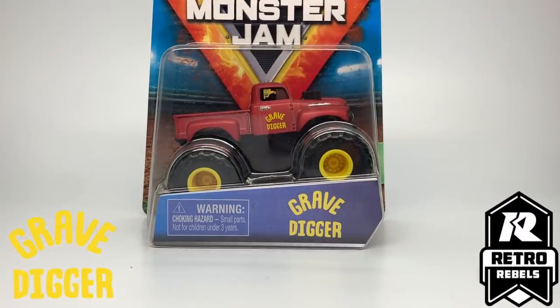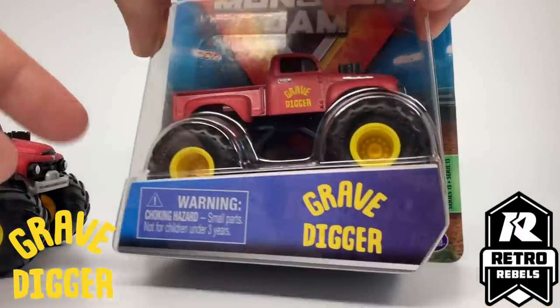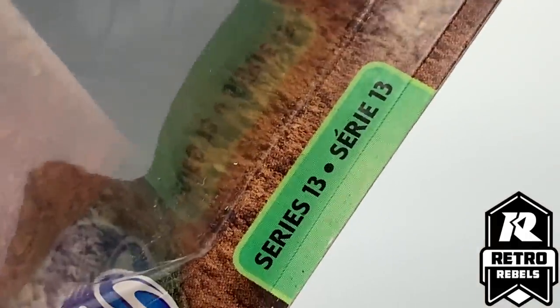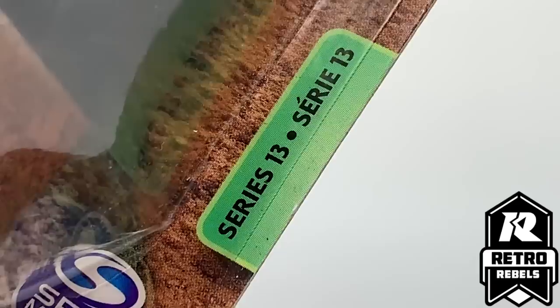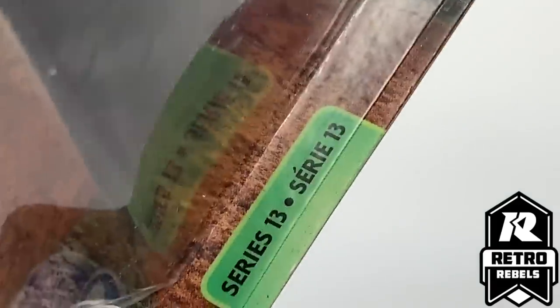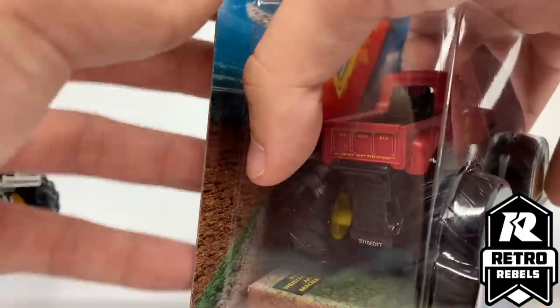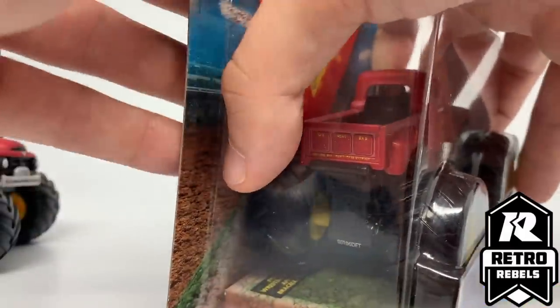We're starting with this one because I think it's the best, just to get it out of the way. This is the Retro Rebels Grave Digger. As you can see, it has the Retro Rebel symbol and the Grave Digger tag. The Series 13 assortment color is actually green instead of the classic yellow. We'll unbox this right now and take a look at the poster and this truck.